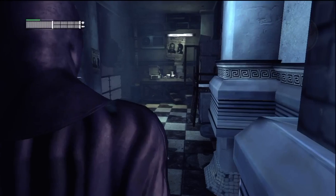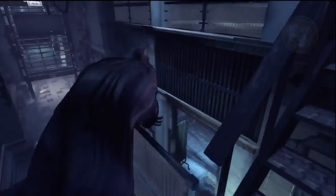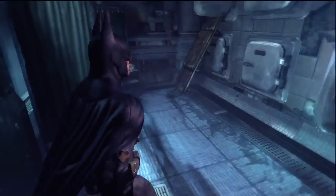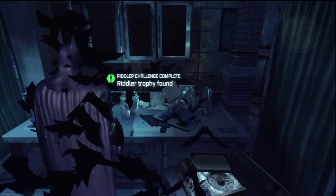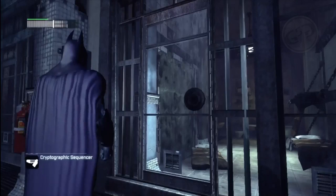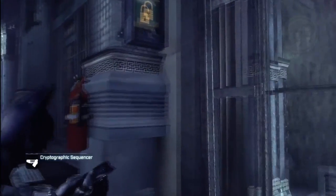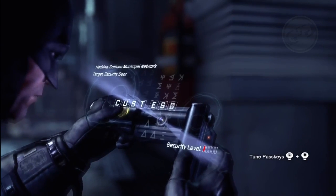From the back of the GCPD building, go down the stairs and hang a right. There's gonna be a small room and this trophy is sitting on a desk. If you're coming from the front, use a freeze blast on the vents to freeze those and get back there. Down the hallway you'll find a security panel — use your cryptographic sequencer and enter the password 'custody'. That's gonna open up the area.